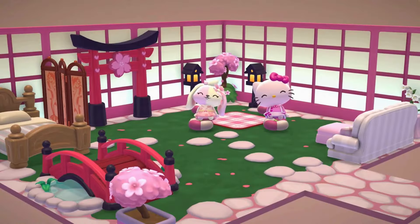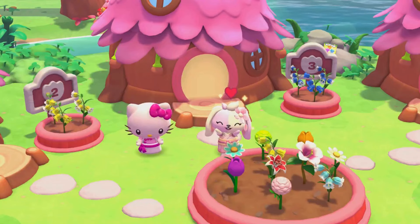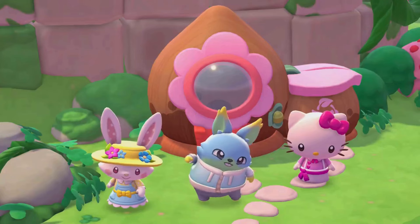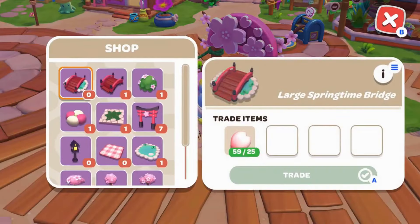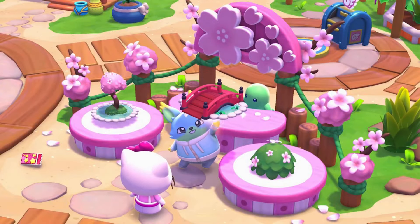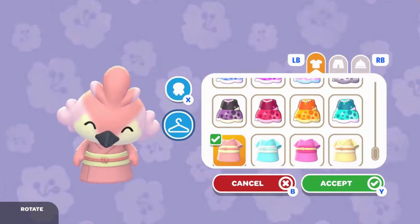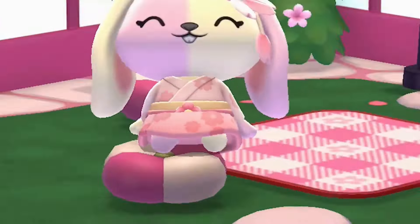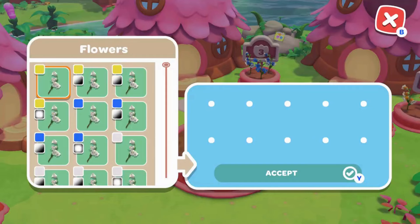The update also includes a new flower planting system, allowing players to create their dream garden. Additionally, a new storyline unfolds as players cozy up in a den of the icy peak. Join Hello Kitty and friends in the springtime celebration event, running from March 2nd to April 14th. Collect petals scattered across the island to exchange for Japanese-inspired decor and fashion items. Download Hello Kitty Island Adventure now with your Apple Arcade subscription.